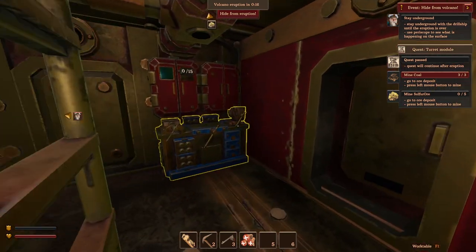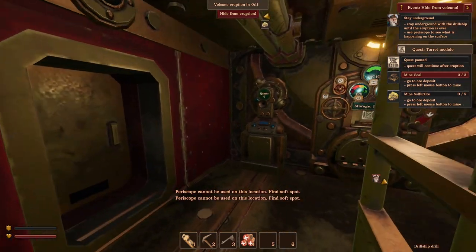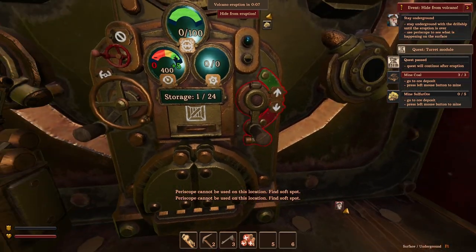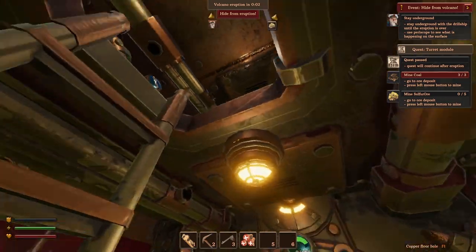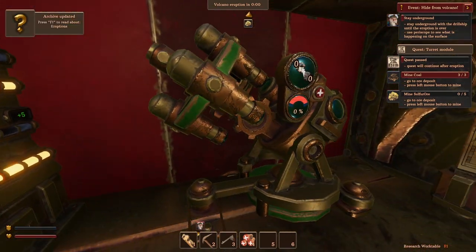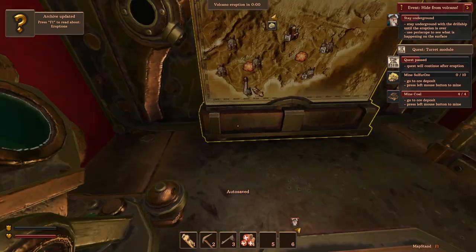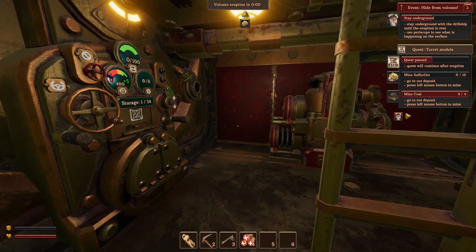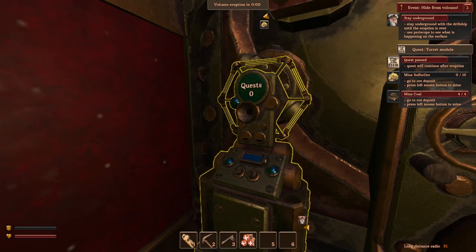Everything is blowing up on the surface. I can't use the periscope — I'd need a soft spot in the rock. Once we've got the sulfur we go to the research table, unlock the schematics with intel production tier one, and that will let us make doors and windows. This ship is really cramped so expanding it would be great.